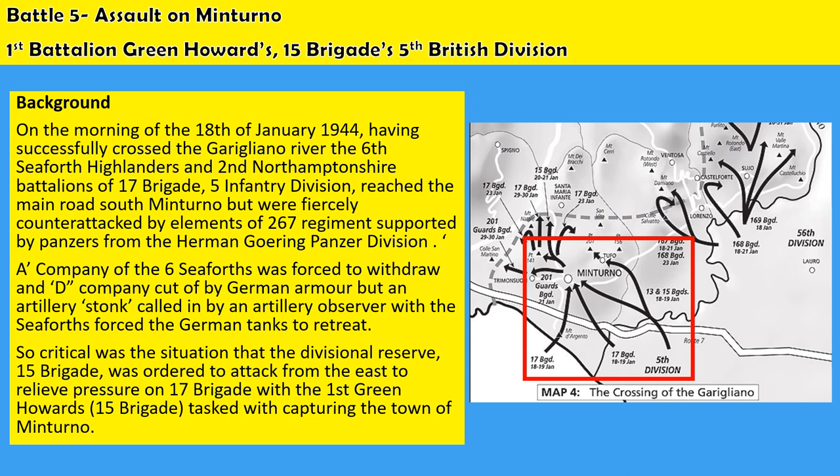A company of the Seaforths was forced to withdraw; D Company was cut off by German armour. But with artillery support from an observer attached to the unit, they were able to force the German tanks to retreat. It was quite a critical situation, so the divisional reserve — 15th Brigade — was ordered to attack from the east to try and relieve pressure on 17th Brigade.